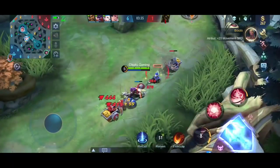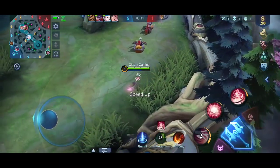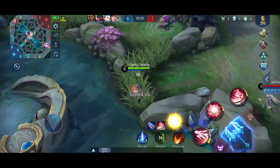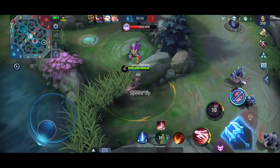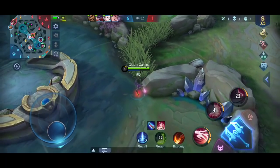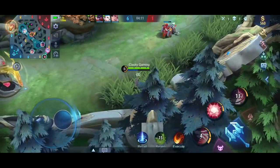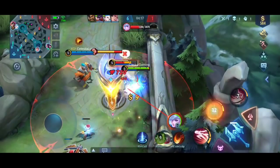Intinya kalian jangan sampai ketinggalan minion di lane kalian, itu udah bagus banget. Kalian gak perlu capek-capek rotasi kesana kemari. Tapi kalau tim kalian yang di mid sama di atas perlu bantuan, ya kalian rotasi. Cara rotasinya pun ada caranya — sebisa mungkin jangan ketinggalan minion di lane kalian, lalu rotasi secepat mungkin. Ini harusnya bisa mati sekali combo.